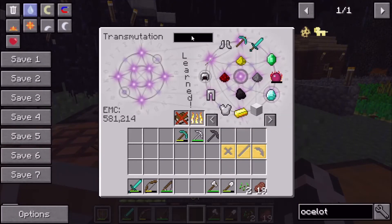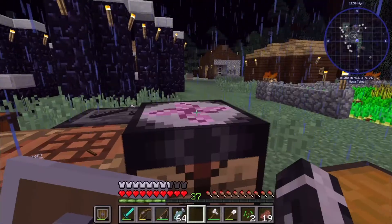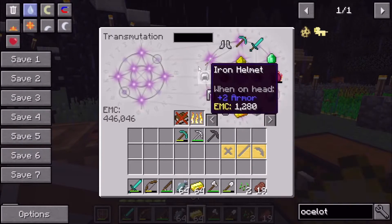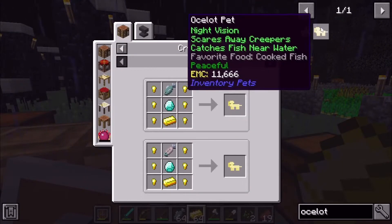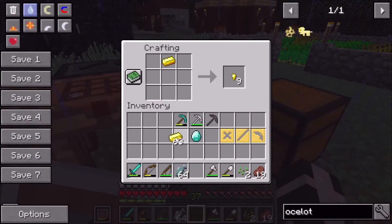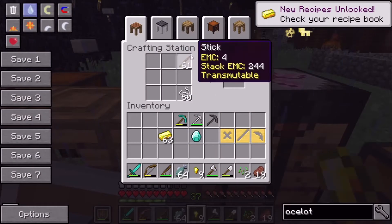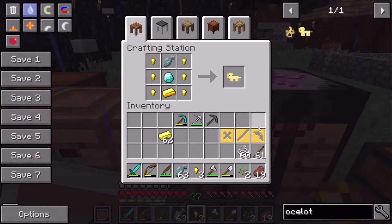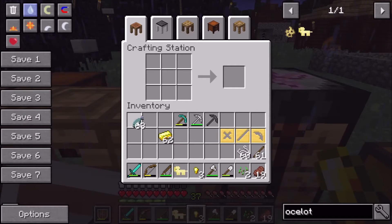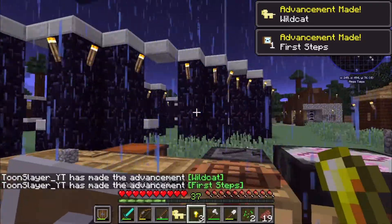All right, we got the fish placed in. Now let's get the gold and diamond. We can actually do some of this in the crafting table. Let's convert the gold into gold nuggets. There we go — we got the ocelot pet, and now we have night vision. That's pretty nice — we can actually see now.